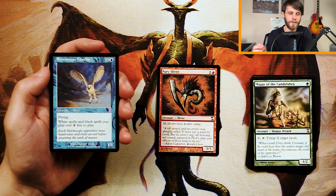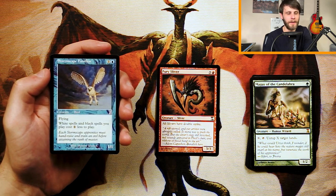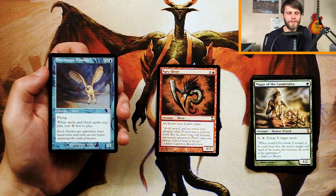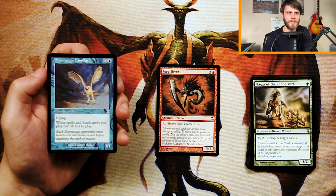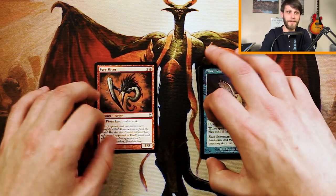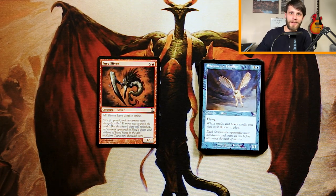We also have our timeshifted card — Stormscape Familiar, a 1/1 for one and a blue with flying. White spells and black spells you play cost one less. Not a super exciting card — it's a 1/1 flyer for two, which is kind of fine, and if you do get that spell reduction that's cool. But a lot of times in this format you don't find yourself in a three-color deck — it's mostly two-color — so I don't think this is the pick. I'm going to go for Fury Sliver. Normally I wouldn't go for Slivers, and there's nothing else to wheel in this pack for the Sliver deck other than Fury Sliver itself, but I'm going to go for it.